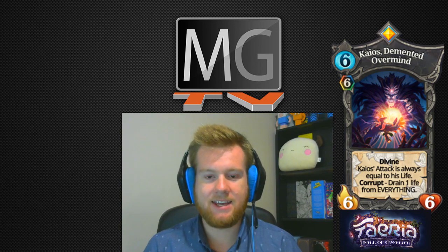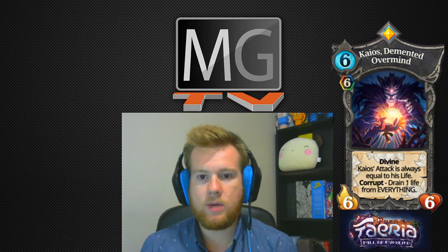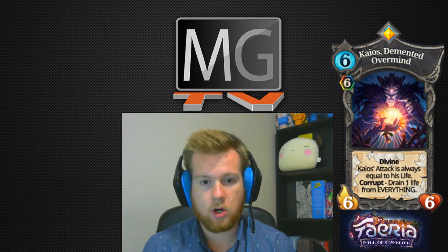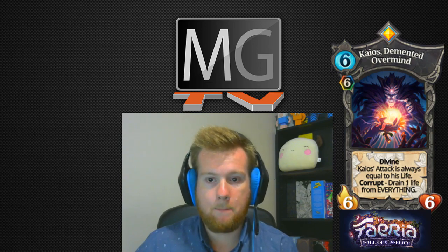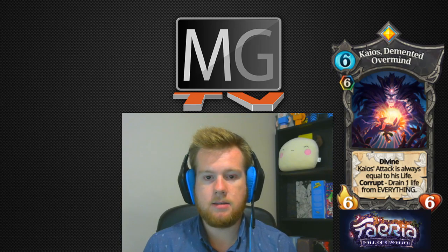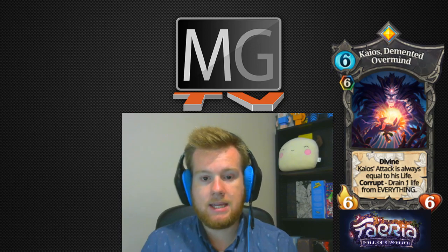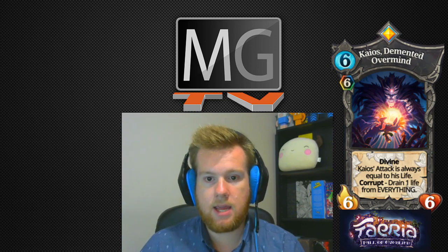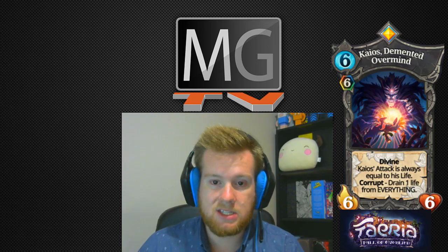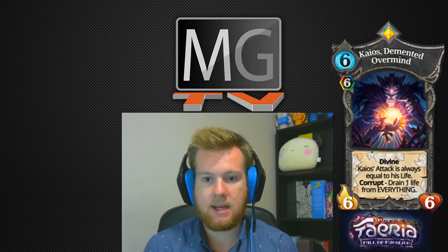Next is Chaos the Demented Overmind — the second print of a Chaos card, the first having released in Oversky about a year ago. His corrupt was very interesting; I thought he would actually be the strongest card of the set. He was experimented with by a lot of people and found a slot sometimes in blue and green, but wasn't really found in many other control archetypes. He's very good in an OTK situation — I personally love running him in my blue reaver deck to set opponents down to 10 and get the one-hit kill. My expectations for this card just weren't lived up to.